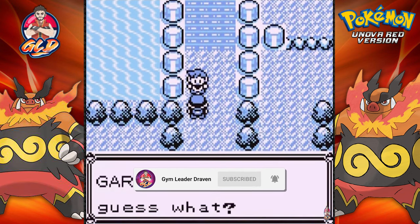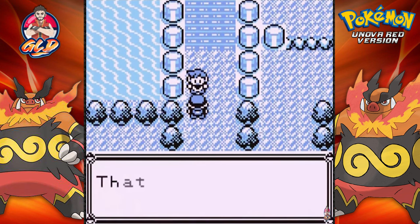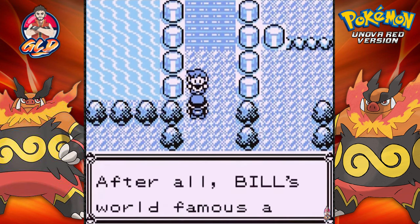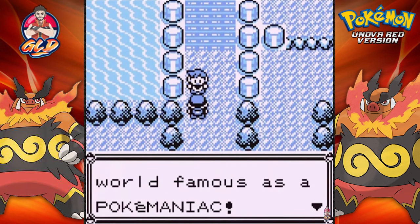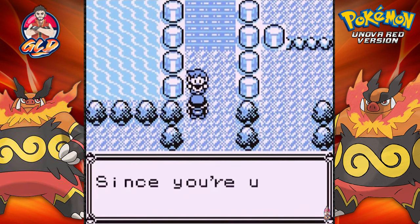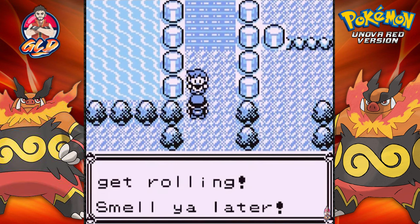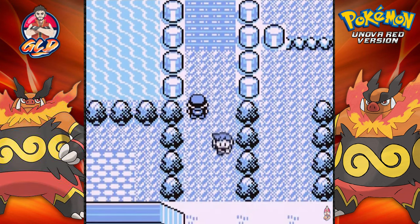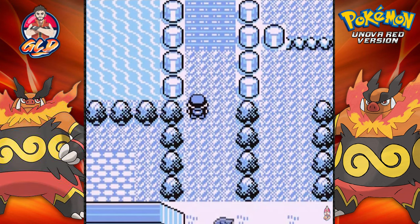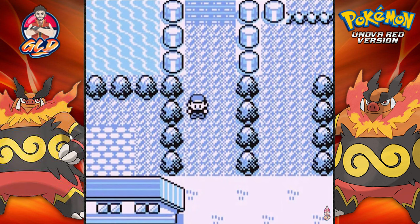Gary says: 'Guess what? I went to Bill's and got him to show me his rare Pokemon - that added a lot of pages to my Pokedex. After all, Bill is the most famous Pokemaniac. He invented some Pokemon storage system on his PC. Since you're using his system, go thank him. Well, I better get rolling. Smell you later.' And there he goes. I'm going to move forward, heal my Pokemon, maybe take out a Pokemon from the PC, and then get back at this.